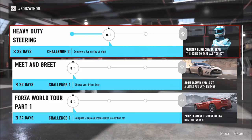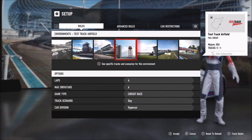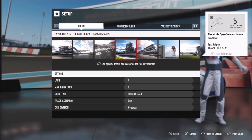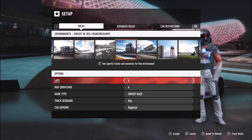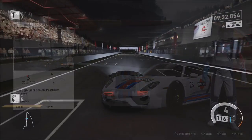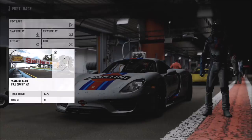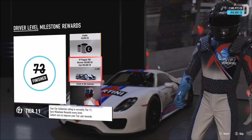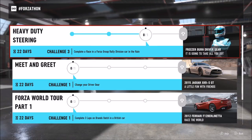The next challenge wants you to complete a lap on Spa at night — two specifics here. Go back into free play, over to setup, and find the Spa circuit — Circuit de Spa-Francorchamps. Then change the time of day to night time. I left the laps at four on the full circuit. If you do it to one or two laps and it doesn't work, you'll have to go back and do it again, so just get it done right the first time.